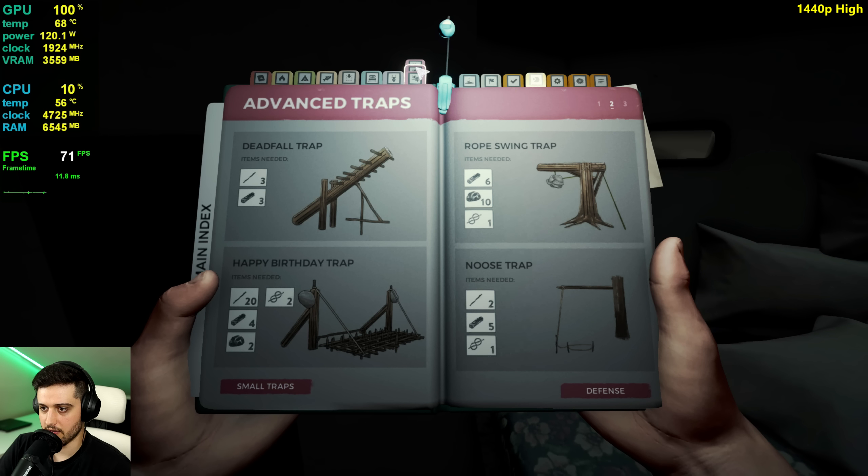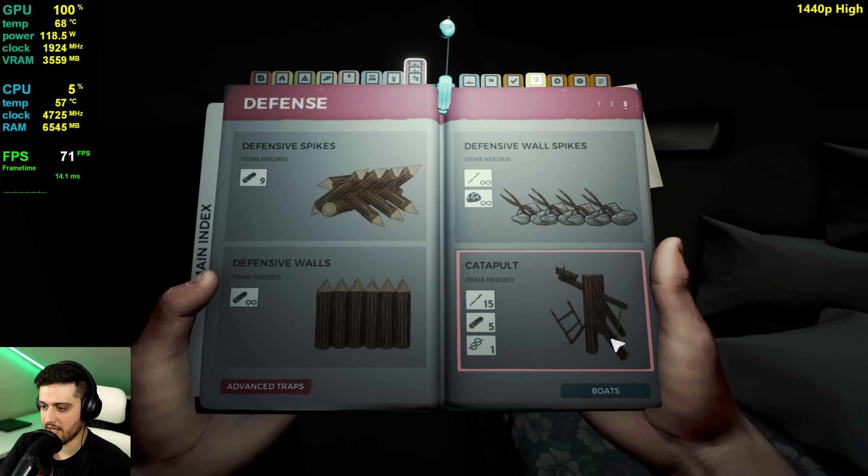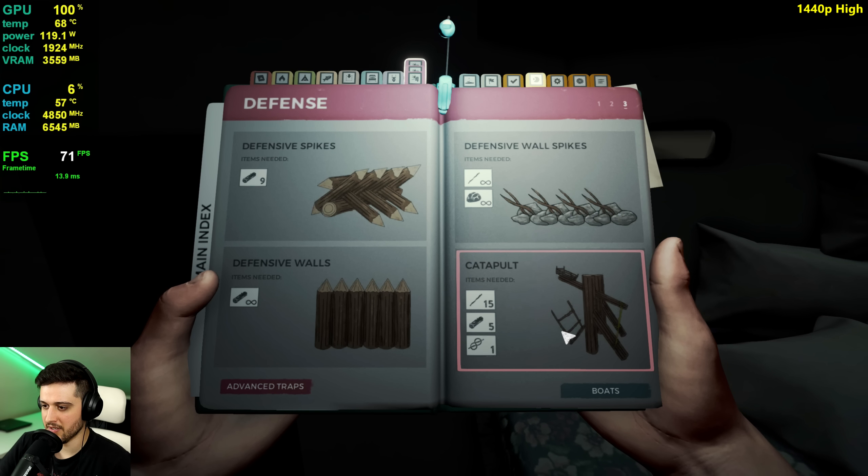So I guess these are the defenses. The traps. Yes, this is it. Catapult — what the heck? How would I use a catapult against some cannibals unless there is like an army of them? It's gonna be extremely inaccurate, I guess.